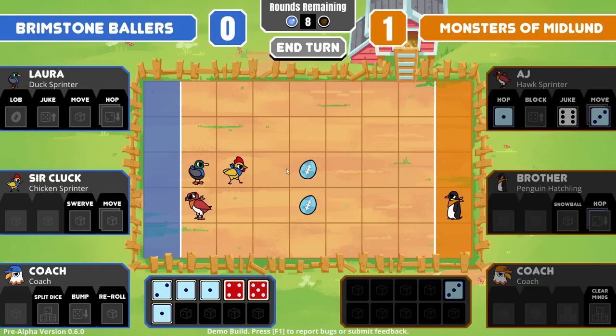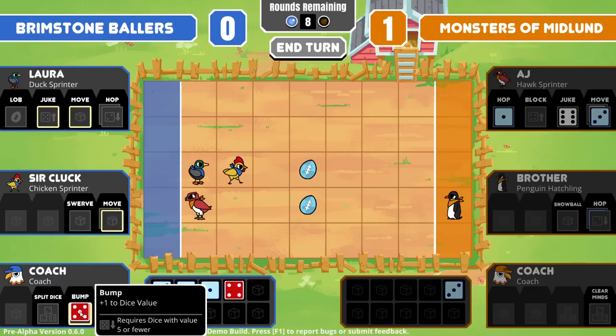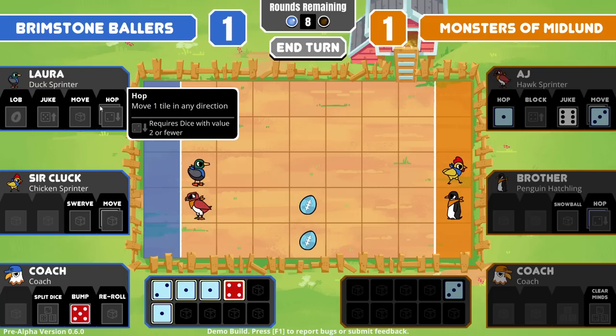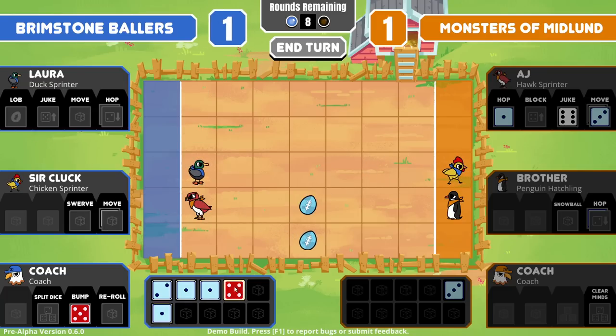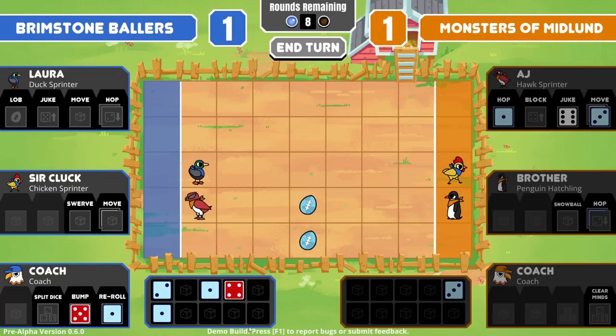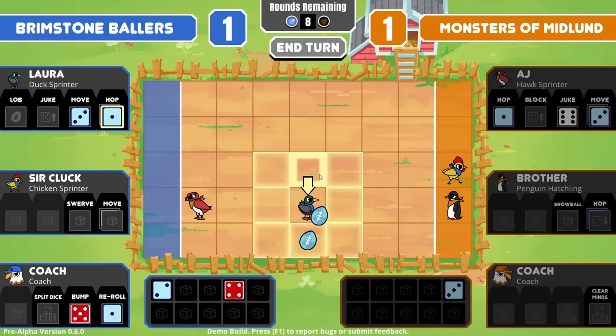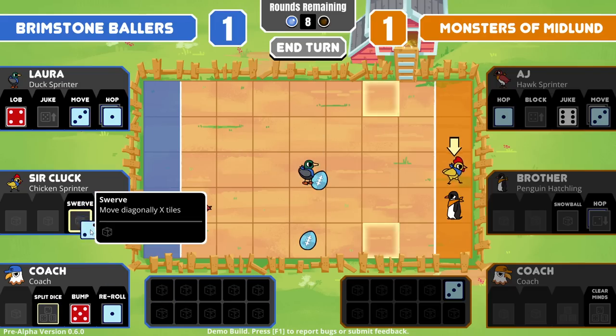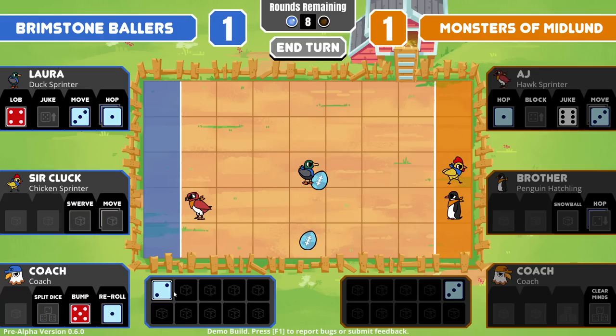Thank you. Pass X tiles — I kind of want to... well, we're going to need the ball first I guess. One, two, three, four, four... theoretically. Does Lob not work right now? I feel like maybe Lob doesn't work right now.